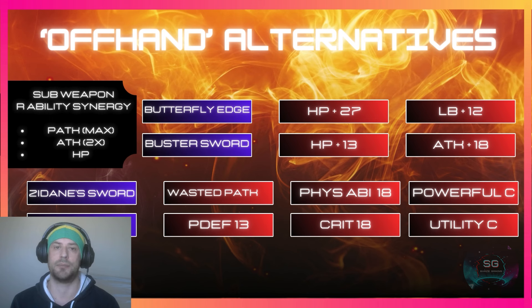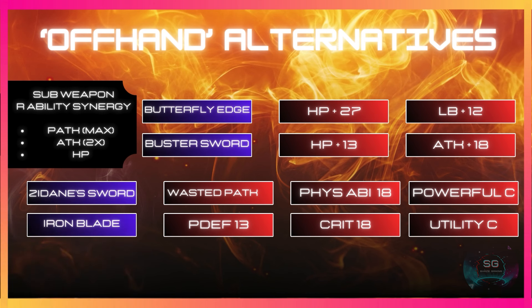The Butterfly Edge gives 27 HP whereas the Buster Sword gives HP and attack, both synergizing with the fire potency sub weapons. You could take a different route and switch his secondary weapon for something like the Sedane Sword — the R1 boost physical attack will be wasted, but you'll get 18 points of physical ability potency and a powerful command ability. Same with the Iron Blade: you'll get physical defense, crit, and a utility command ability, at the cost of HP from the Butterfly Edge or Buster Sword.